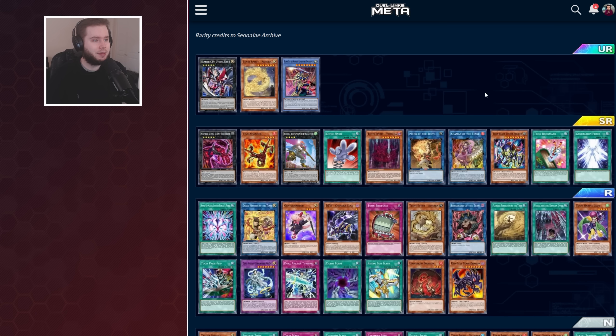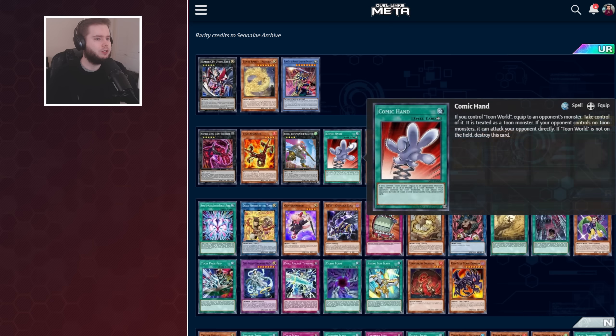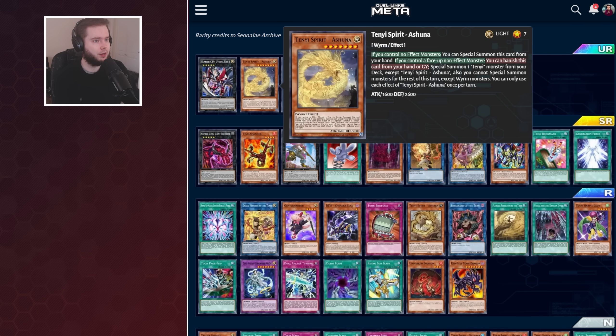The big card for Toons is Toon Black Luster Soldier. You summon it like Gandora by tributing cards in your hand or on your field, and once per turn you can target a card on the field and banish it — very, very good for Toons. What you're seeing so far with this box is a deck type that needs three copies of literally all these brand new cards — maybe two Comic Hand, but three Toon Bookmark, three Toon BLS, and three copies of every Tenyi in the box. The main premise of Tenyi is: if there's no effect monster on your field, you can special summon a Tenyi spirit from your hand.